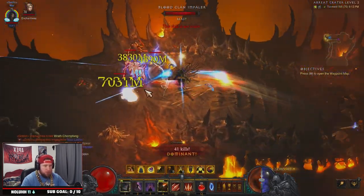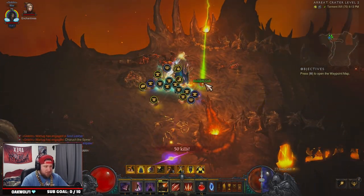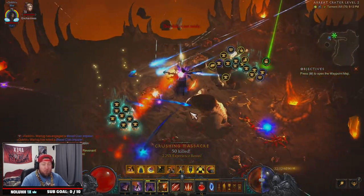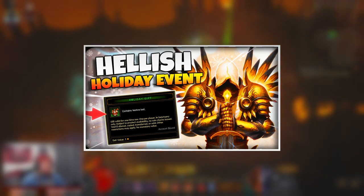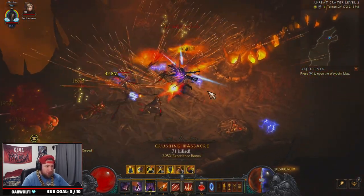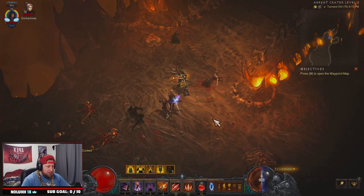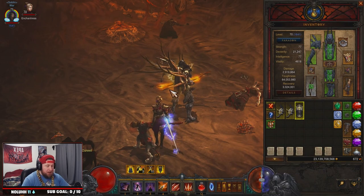Going back to Act 3, Areat Crater Level 2 to see if they spawn. A treasure goblin appeared and dropped a holiday gift — we have a separate video on how to get all the gifts and the chances of getting your Angelic Wings, so check that out. We found another pack of cultists — they dropped Page Four. All we need now is Page Five!